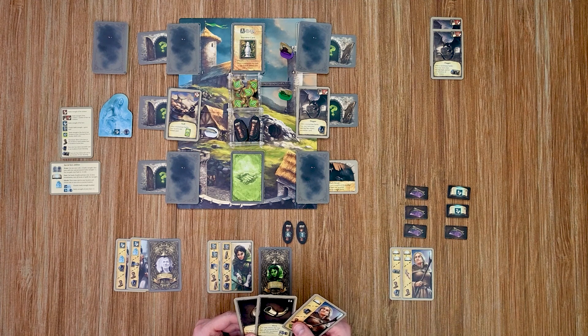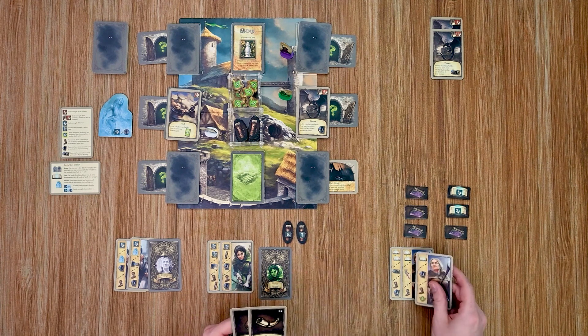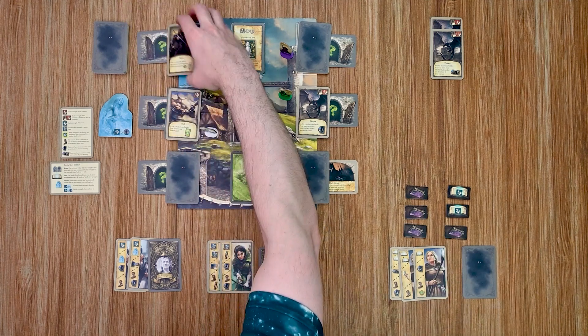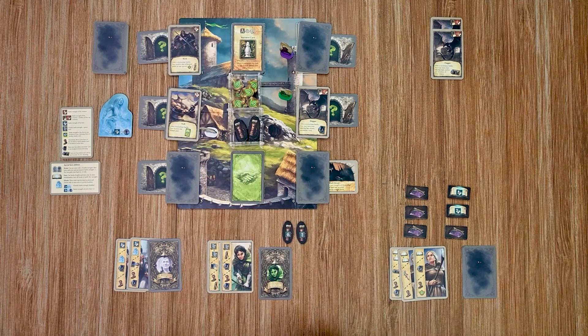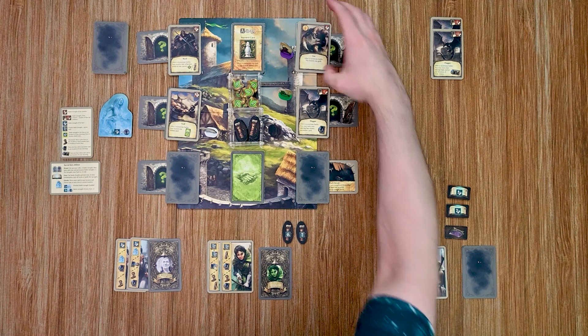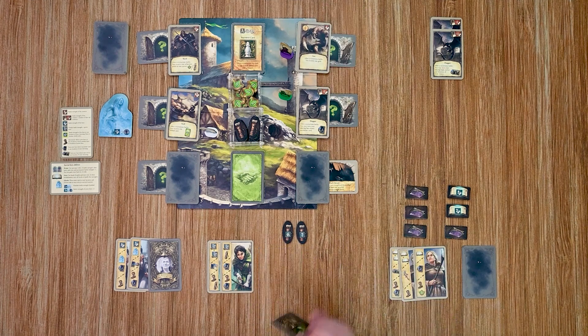Back to my sorceress. She's going to play this card which lets her reveal two locations. I'll do the middle action and reveal this top one here, and also reveal the one she's at. That is the end of her turn, over to my archer.